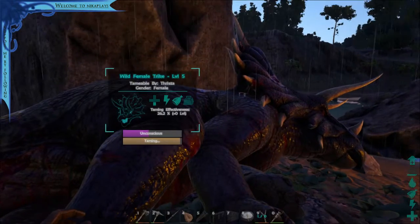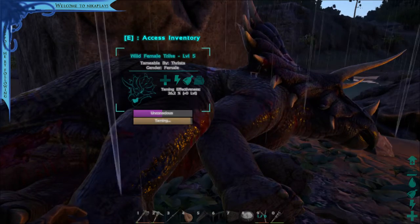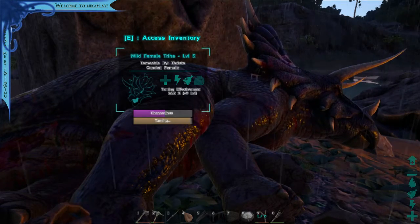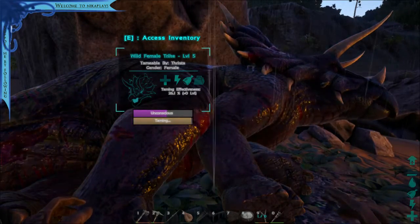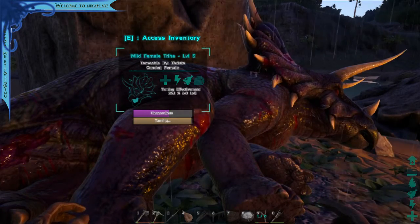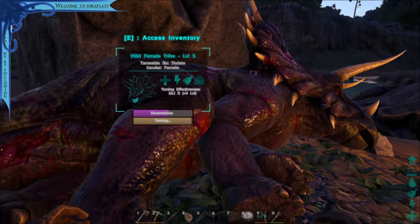We're almost done taming the trike. So here's a question: when the trike is fully tamed, I'm going to be able to name it. People in chat, please come up with suggestions for a female trike with reddish spots. It doesn't have to have anything to do with the spots — just help me figure out the name for the trike.